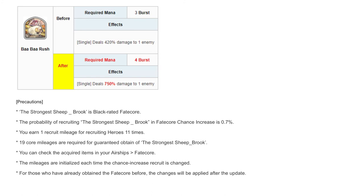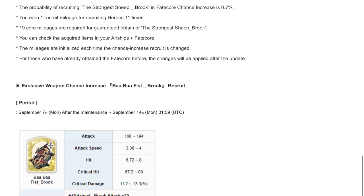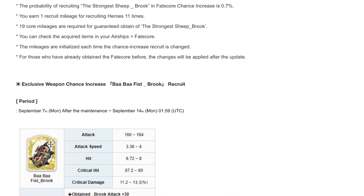As a Black Fate Core, she has a 0.7% probability to summon, and there will be 19 core manages for her Black Fate. Those who acquired her FC before will have the changes applied after the update. Her FC weapon is also 0.7% and 19 core manages as well. I already have her FC weapon so I don't need to pull for it.